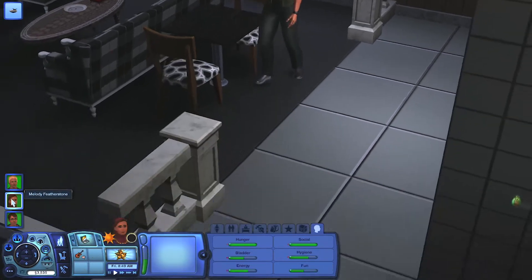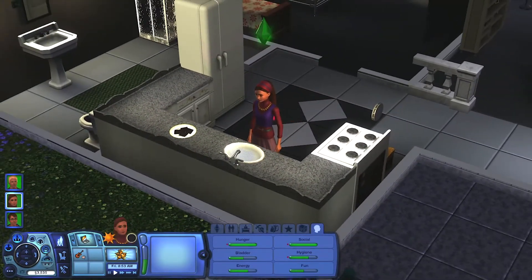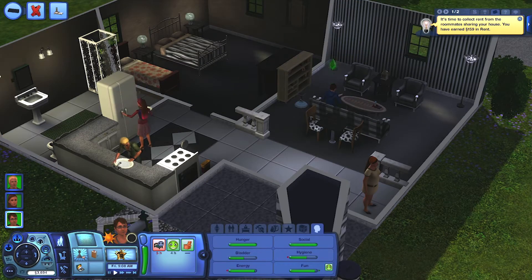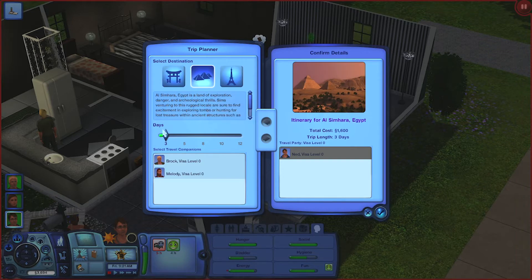And him right here, her name is Melody - she's Ned's sister - and she'll be focusing to go to France. So let's get the gameplay starting by having Ned go on a trip to Al Simhara, Egypt. The maximum we can go is 3 days so far, with higher levels allowing longer trips.